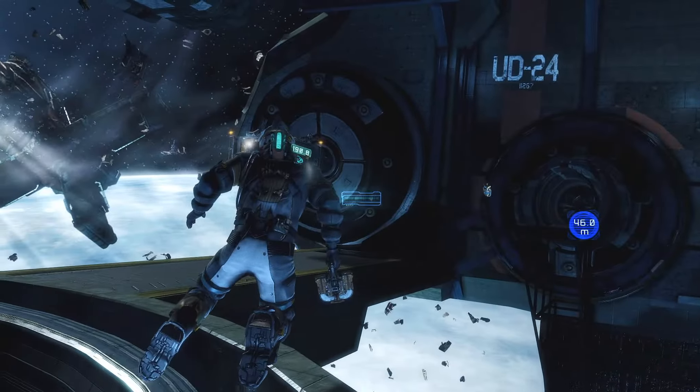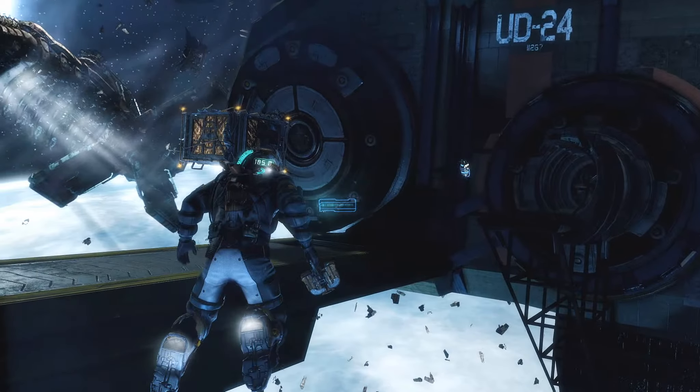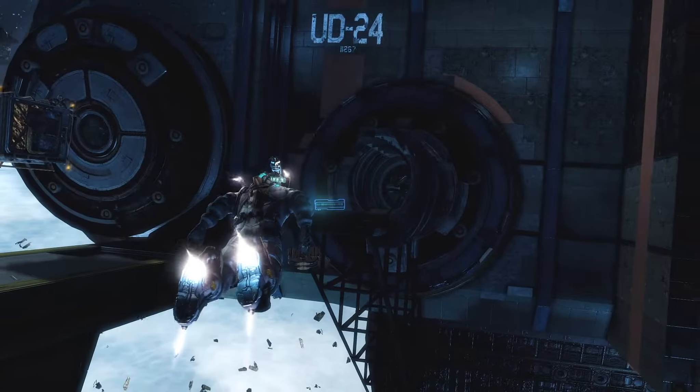Oh, God. It looks like the power's out everywhere. There's no way to activate the cargo doors. I think there's a manual crank on the other door. See it? Right. I'll see if I can get inside.